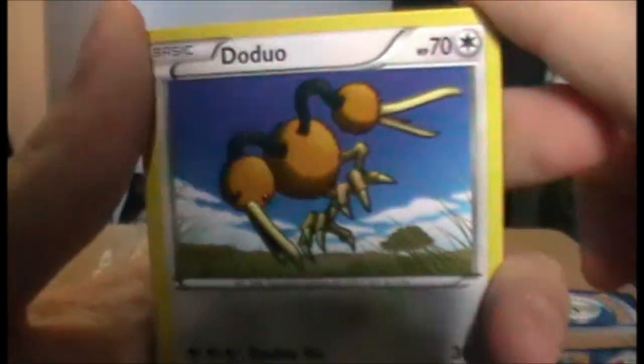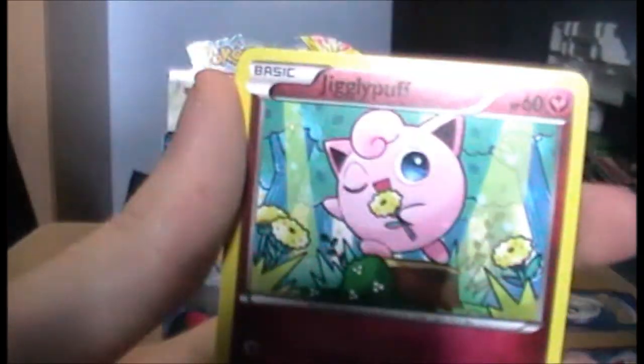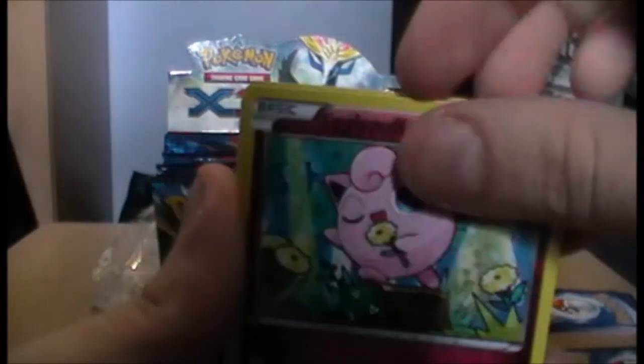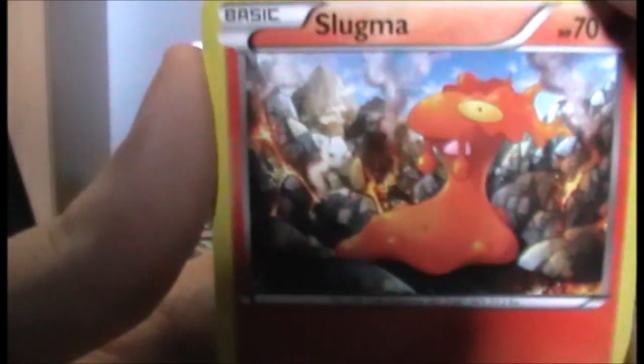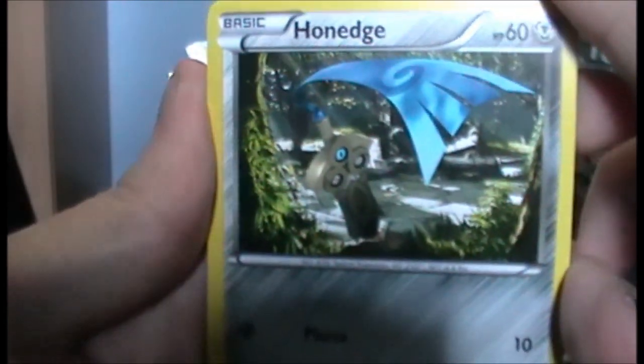Pack six: a Doduo — that's pretty cool, I quite like Doduo, it's an underappreciated Pokémon. We have a Pumpkaboo — I love Pumpkaboo, it's so cool, and its evolution is really cool too. We have a Jigglypuff singing with a flower. We have a Slugma. And we have a Honedge — yes! I love that evolution line, hope to get the other two.